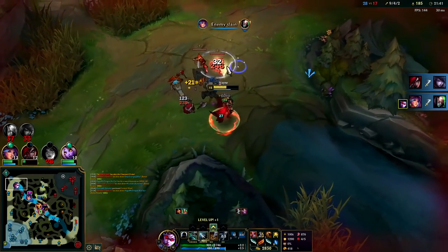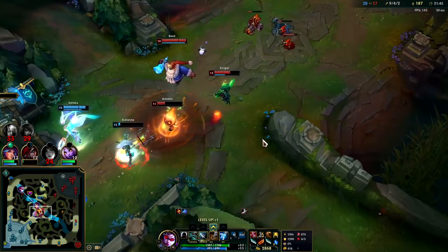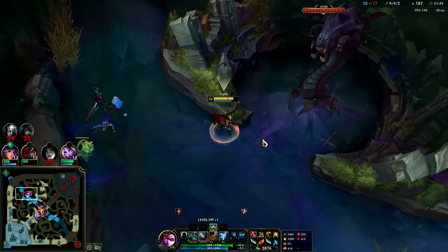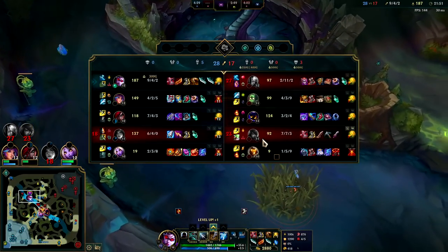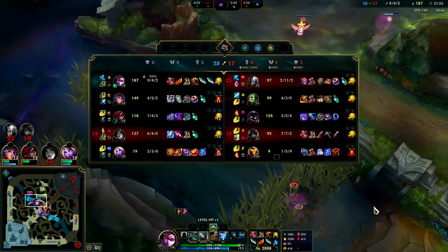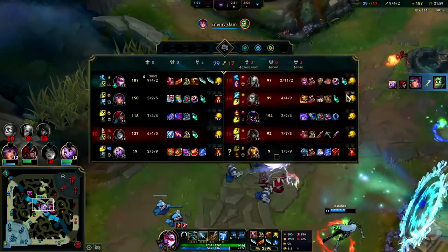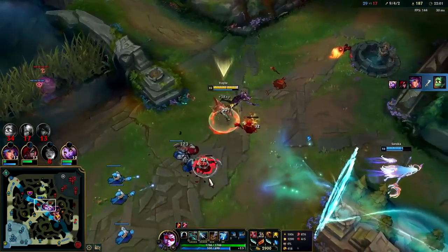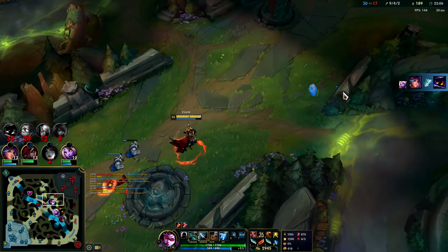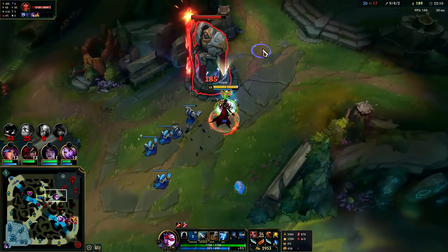Lily finished off the kill. Since we have super minions we can go mid or bot lane. You can also team fight on Vayne, but I've been avoiding it because our team comp has no tank or bruiser. They have tanky Bard, tank Amumu, basically tank Singe, Veigar with his cage, plus Aphelios. Their 5v5 is much better than ours, so I've been trying to avoid team fighting as much as possible.